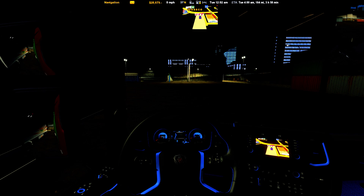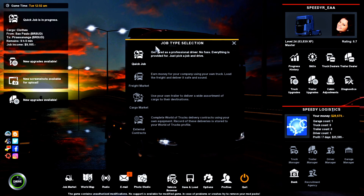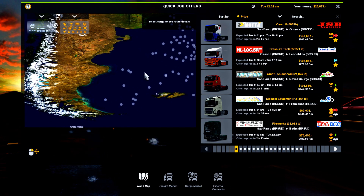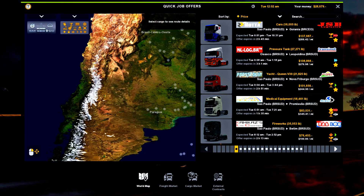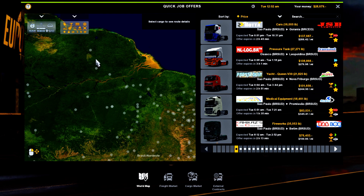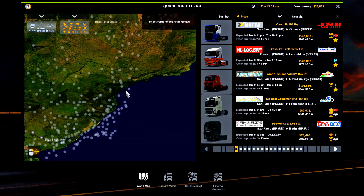Anyway, I'm going to show you what it looks like right now. Here we go — we're going to go to Escape, then go into the job market, go to quick jobs real quick, and here's the map. You can see all the cities everywhere and everything.